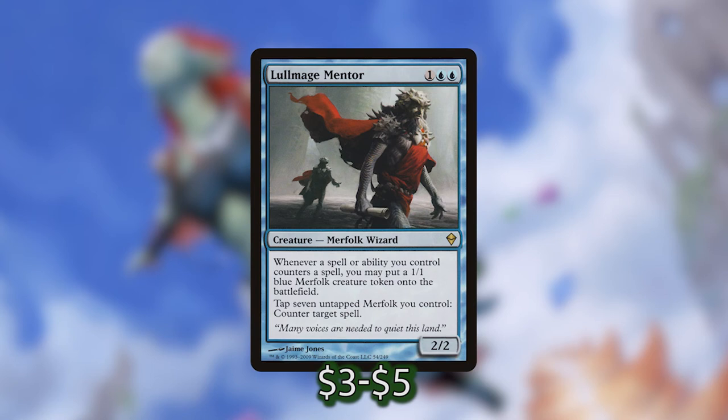Lowmage Mentor is one Merfolk I've never actually been able to play and I'm super excited to see how it works in this deck. Whenever a spell or ability we control counters a spell, we can put a 1/1 blue Merfolk creature token onto the battlefield. We can then tap seven untapped Merfolk we control to counter a spell. We're not super heavy on counterspells — this is more of a tempo deck — but we are very capable of making a ton of Merfolk tokens, so it probably won't take long before Lowmage Mentor can tap down enough Merfolk to just start countering spells. This also has a lot of really good synergy with Merrow Commerce — at the end of our turn we get to untap all of the Merfolk we control, so we can tap out to play Merfolk and cast spells but still have the Lowmage Mentor's ability available to counter maybe a board wipe or an opponent trying to combo off.